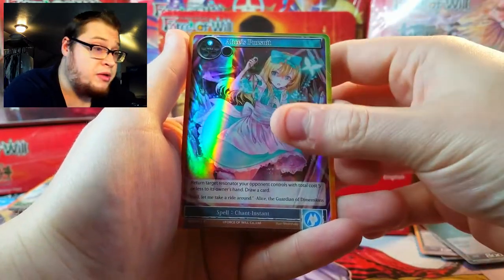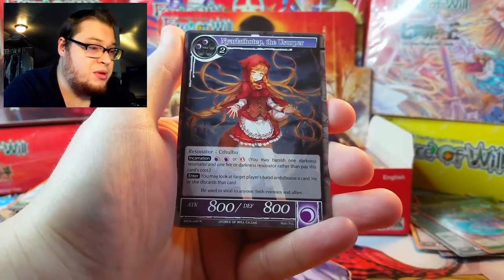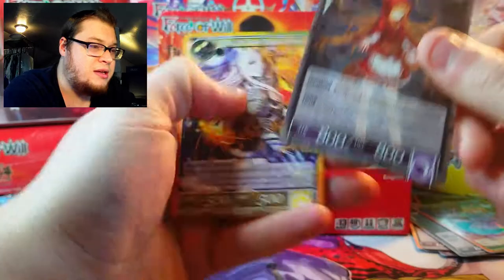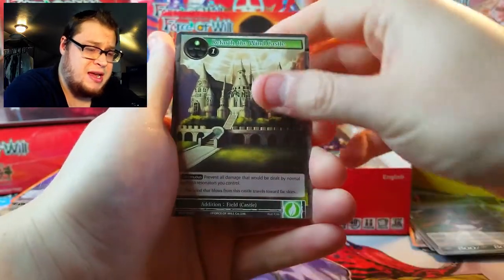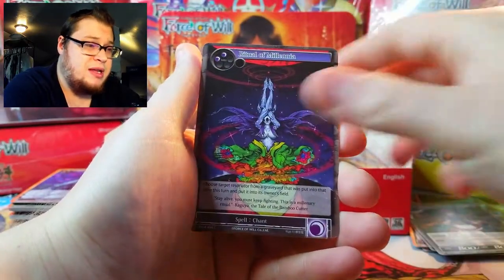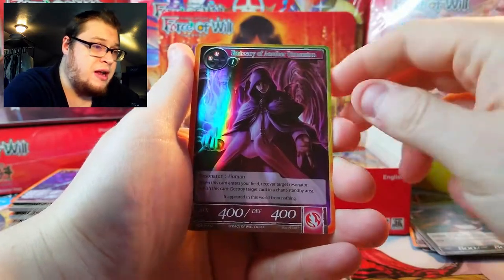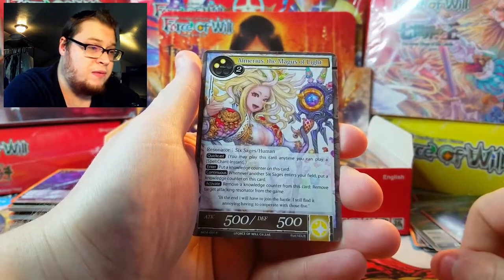Alice's Pursuit foil and Nyarlathotep the Usurper — I actually need this one for the deck I'm building. I apologize if you can hear the wind outside — it is storming today. I tried to wait and be patient for the storm to pass but it's like a freaking tornado out there right now.